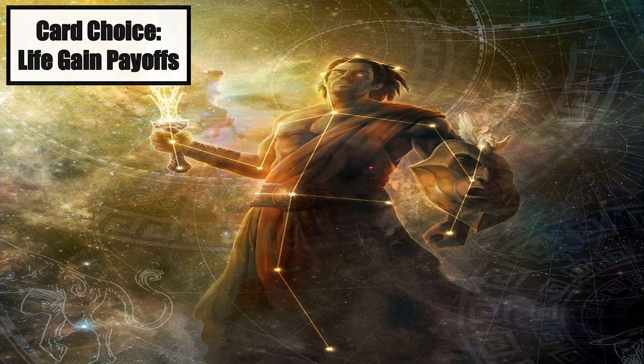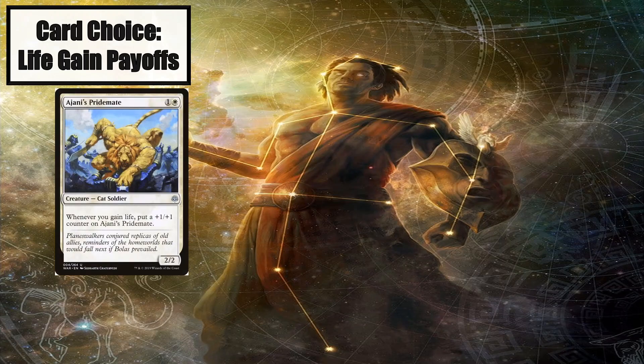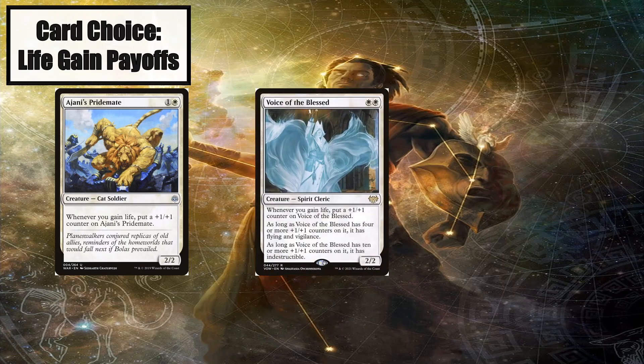So we are gaining all this life — what the heck do we do with all that lifegain? You don't win magic by increasing your life total; you win by getting your opponents' life totals to zero. Ajani's Pridemate gets a +1/+1 counter whenever we gain life. This guy will get gigantic really quickly and will start eating up chump blockers, removal, or your opponents' life totals.